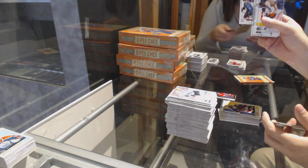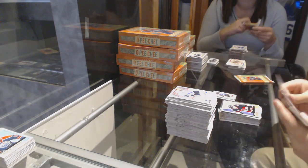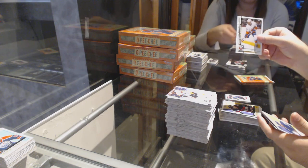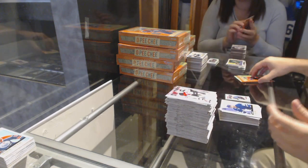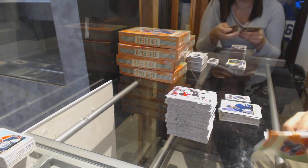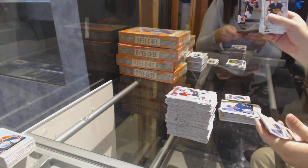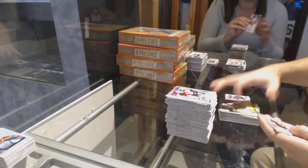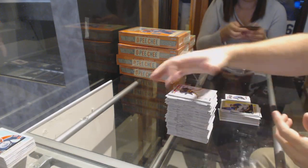We've got a Tyson Jost Mini for the Avalanche. Josh Hosang for the Islanders Marky Rookie. And for the Leafs, Nazem Khadri. Chris Versteeg for the Calgary Flames, Black numbered to 100. And a Berglund Retro for the St. Louis Blues.